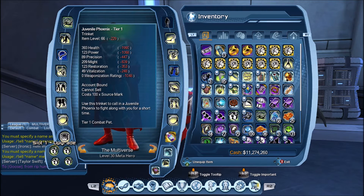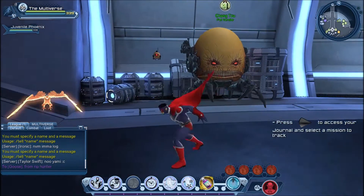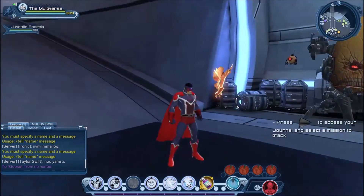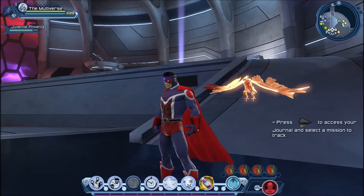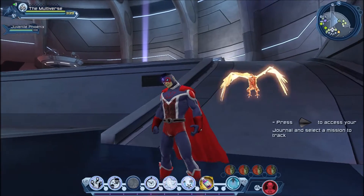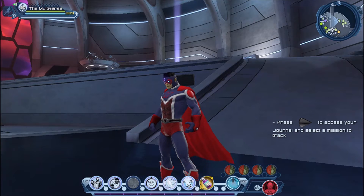Let's take a quick look at the Juvenile Phoenix. That is so cute — you can have a little Firebird that will follow you around and fight in battle. It's a new pet that's been added. If I recall correctly, you're going to have to play one of the Wonder Woman DLC episodes to be able to get this pet, though I'm just not sure which one just yet.